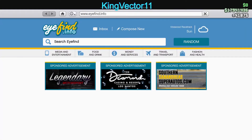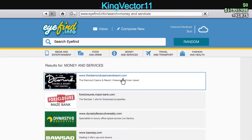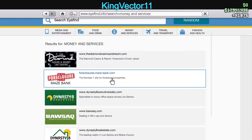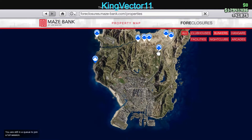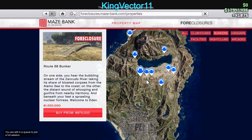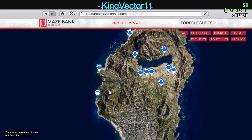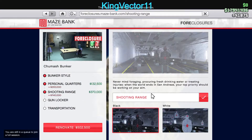Looking at discounts for money and services: nothing for Diamond Casino or Maze Bank foreclosures. The only discounts here are on bunkers, which looks to be about 50% off, and renovations are also about 50% off.